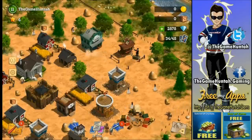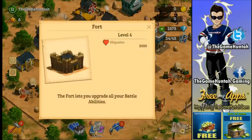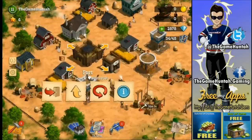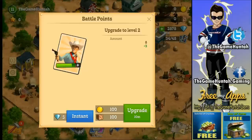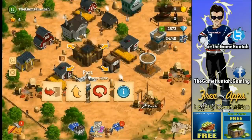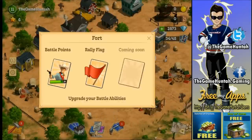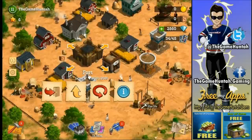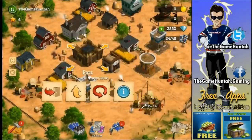Back in town, another important building is the Fort. The Fort lets you upgrade all your battle abilities. By upgrading it you gain more battle points — for example, going from eight to eleven. You can upgrade things like Rally Flag. The more you upgrade the Fort, the more hit points it has, and battle abilities are critical on the battlefield.